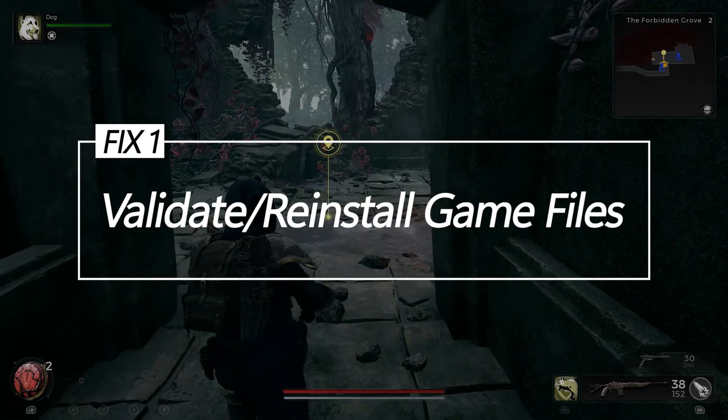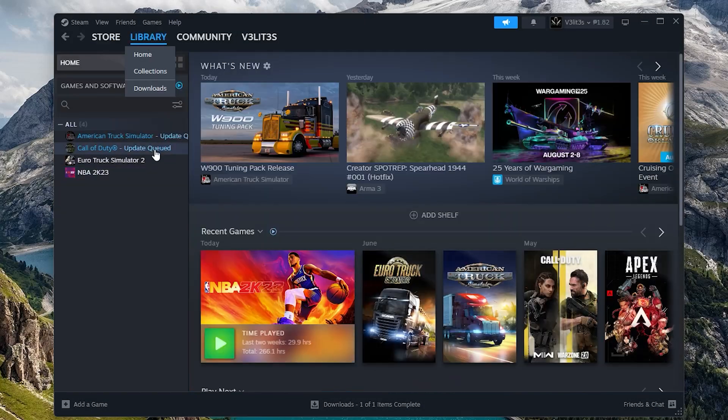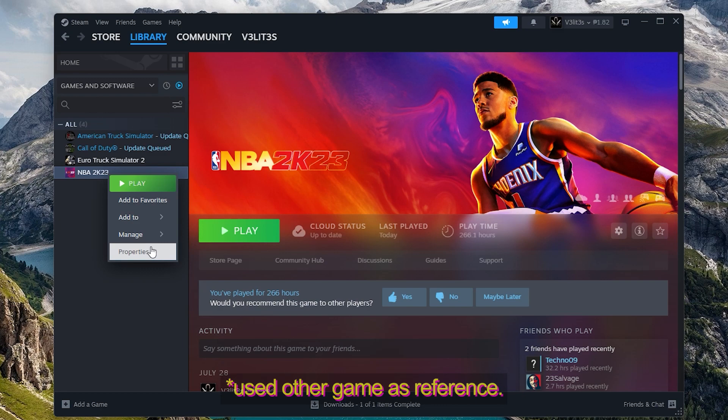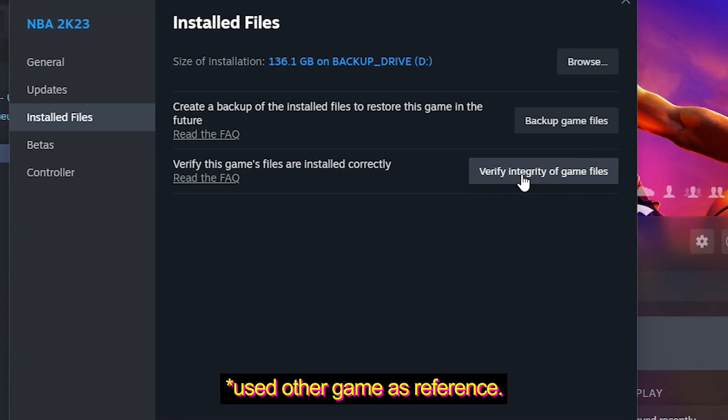Fix 1: Validate or reinstall game files. Scanning game files to check for corruption or missing data and re-downloading fresh copies can replace damaged files that may be causing abrupt crashes and low-level fatal errors during gameplay.